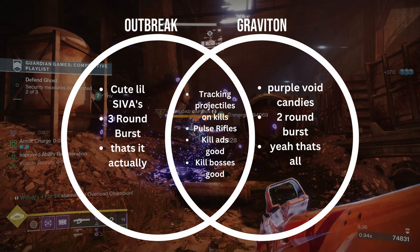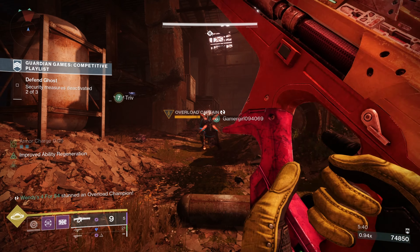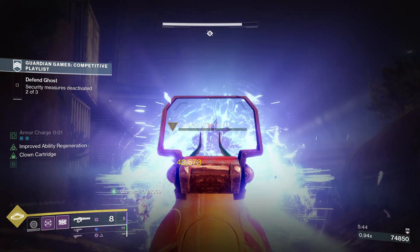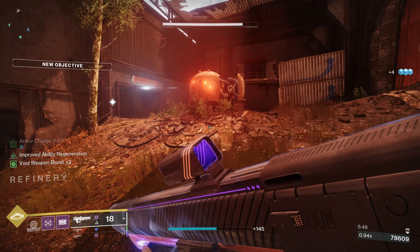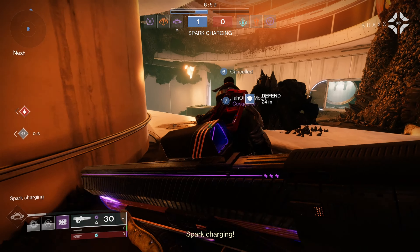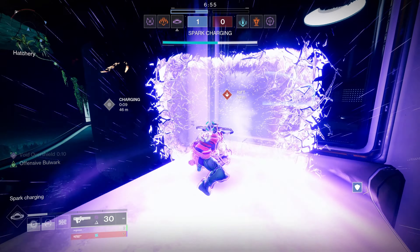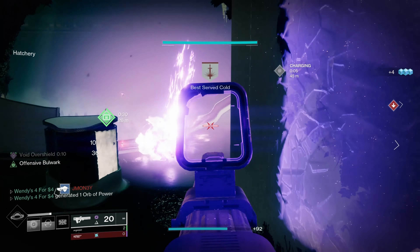Now that you know how to use it, let's find out if you should be using it. First, let's look at performance in PvE. Void weapons have been extremely dominant in PvE ever since Void 3.0, and the Graviton Lance is no different. It has high damage, AOE damage, Vorpal Weapon, and the ability to grant an overshield. For add clear, Cosmology is basically just an intrinsic volatile rounds — plus they can apply volatile to enemies. Just focus on one enemy at a time and let the void projectiles seek to the others.